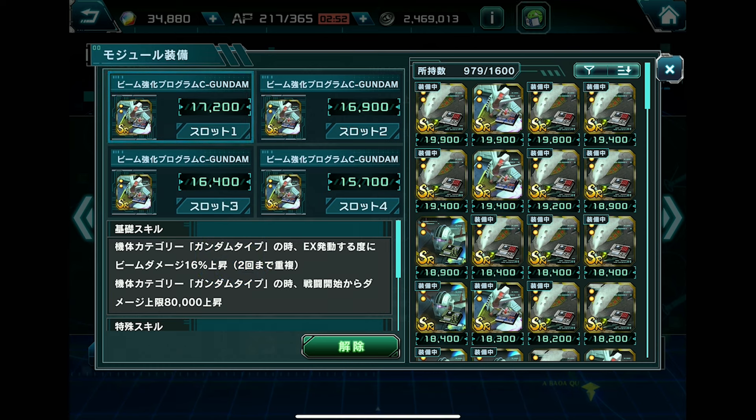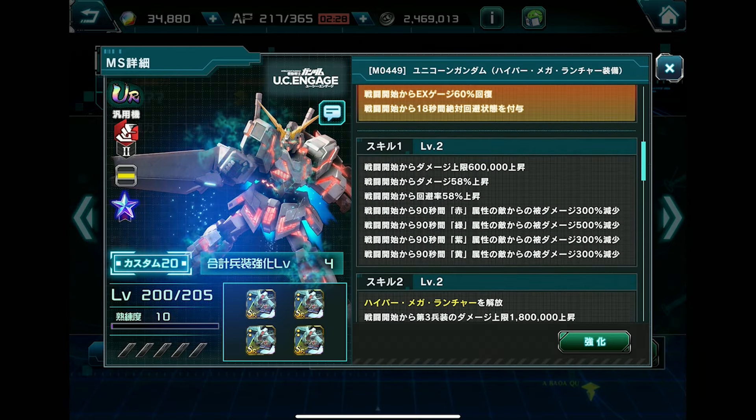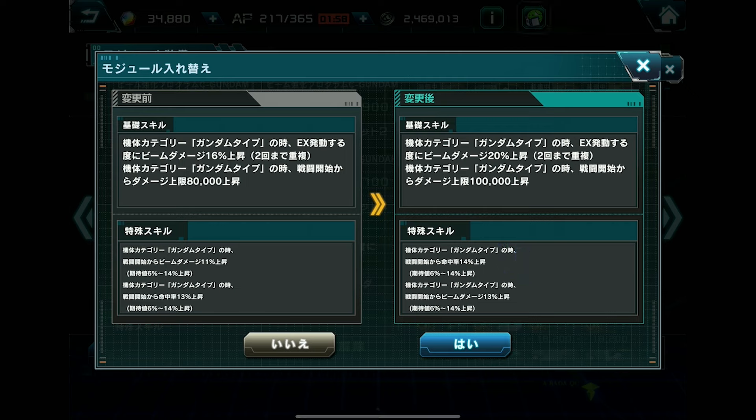This is for Gundam-type units. Whenever the EX skill is activated, you can get up to a 20-stack and up to 100K damage cap increase. This is really useful for older units that don't innately have a damage cap increase. For units that already have like 600K and 1.8 million damage cap, it won't be the most impactful, but for older units it will drastically boost their damage.